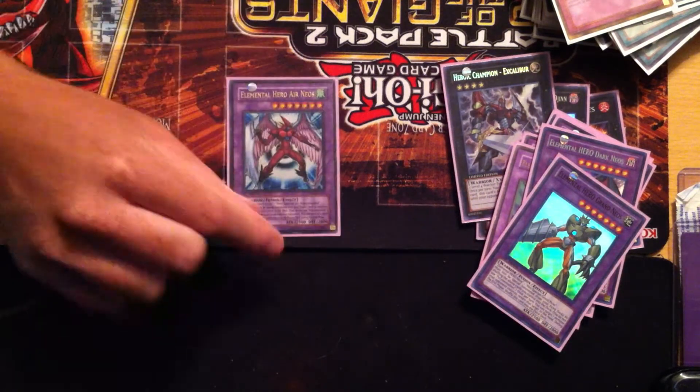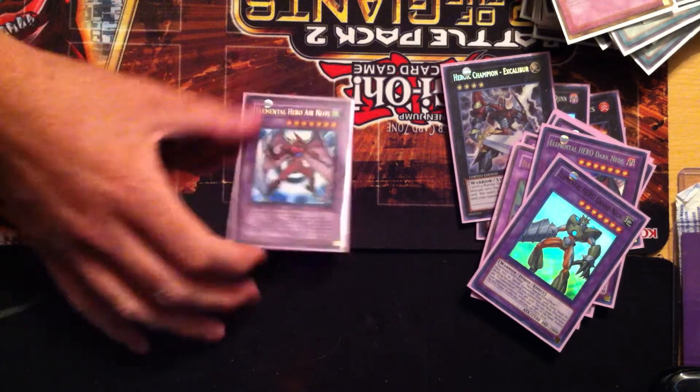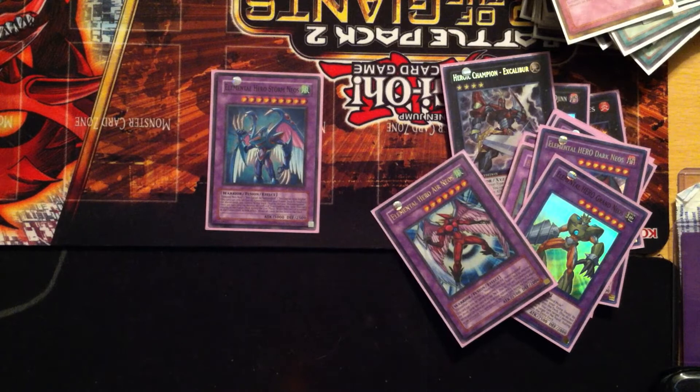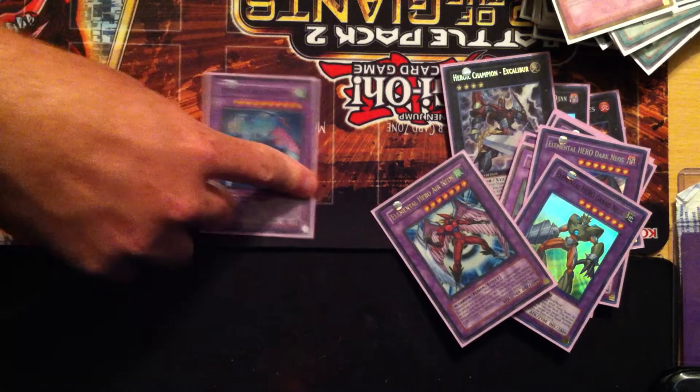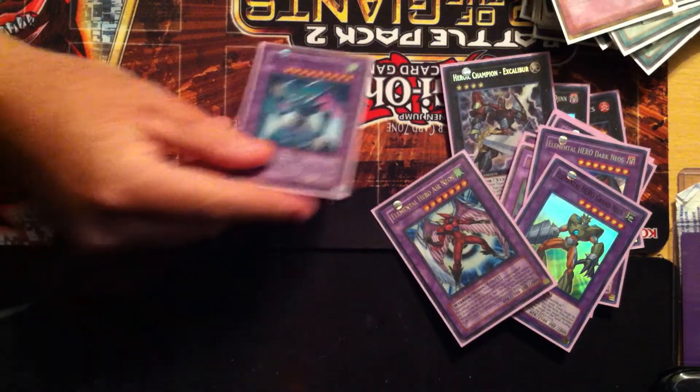The heart and soul of the deck is Air Neos — I only run one. I think if you get it off you should win the game hands down, this card's amazing. One Storm Neos — it's an instant Heavy Storm and when he's removed from the field he bounces everything back to the deck. Granted he requires two Neospatians, Air Hummingbird and Aquadolphin, but the fact that he's a Heavy Storm allows for big plays as well.